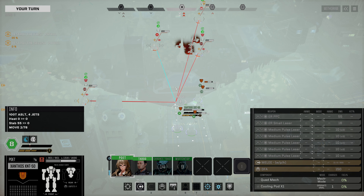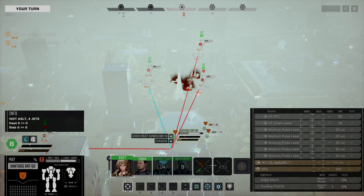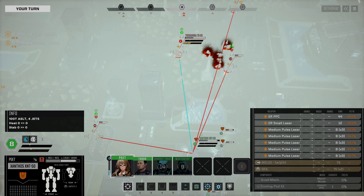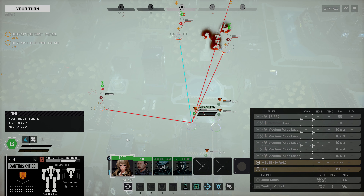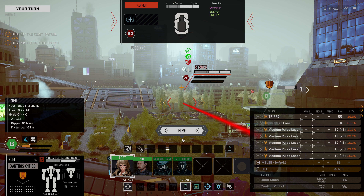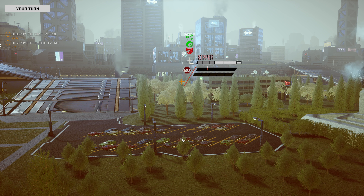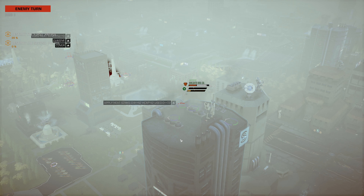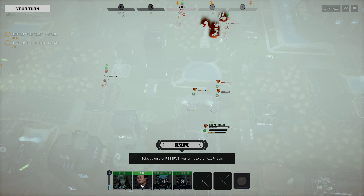The Xanthos is going to come forward. I do like that the facing doesn't really matter. We'd like to protect the left side - we're going to move the Xanthos forward. I would love to go after this Ripper but odds are not fantastic. I think we'll just fire on the Ripper for right now. It looks like we shredded off a little armor. The Goliath comes forward and fires on our weakened Goliath but doesn't really get very much done.